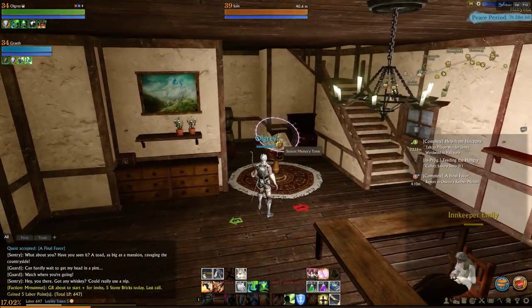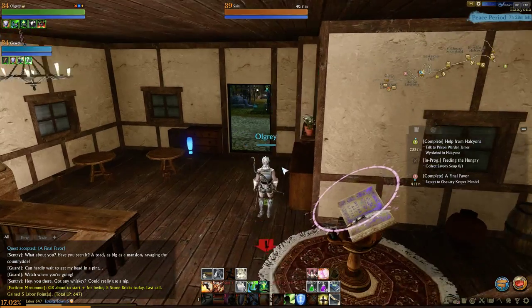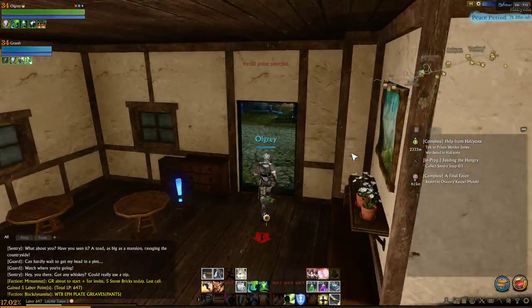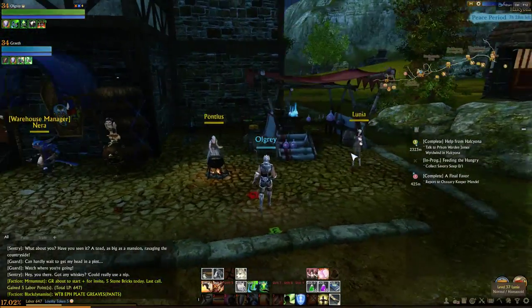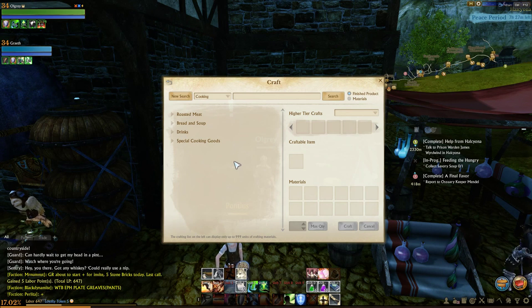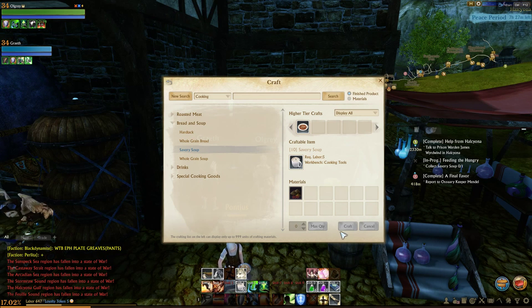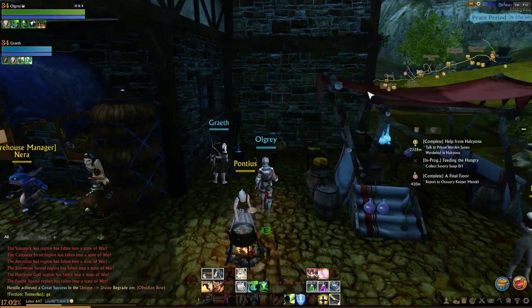Have we bound here? There's a bind point here. We did bind here - no we didn't. Where's the bind point? In here in the house, on the end? Yeah. Might be a bit late now but... Cooking tools. What is it we've got to cook? A savoury soup. Lovely, I need 30 ground grains.